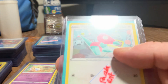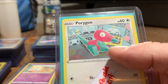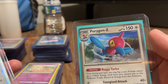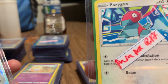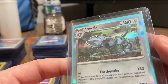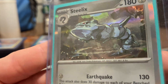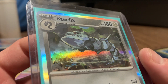Palkia. And Porygon. I currently don't like this art - it came out of a Paradox Rift pack. But here's another Porygon-Z and my favorite Porygon. So here's the second card that I actually pulled out of a box of 20. This was a Steelix right here - pulled this out of a box of 20.